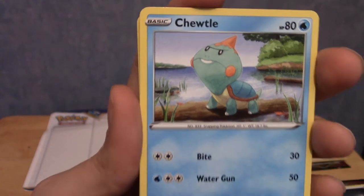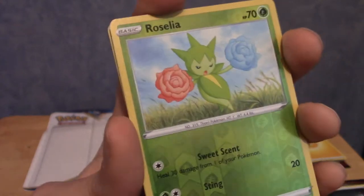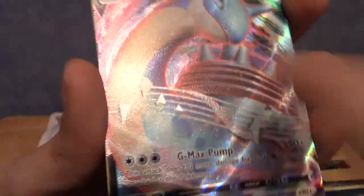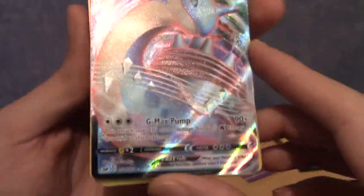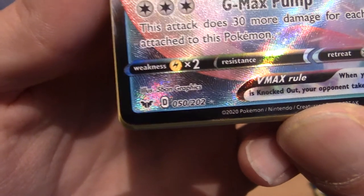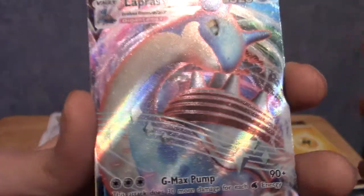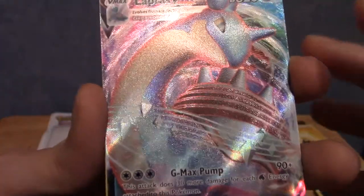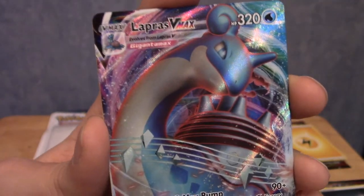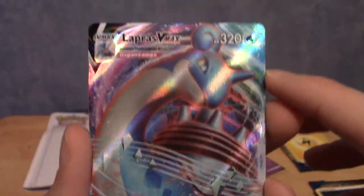We've got everyone's favourite derpy looking thing, Turtonator. I like Druddigon but Turtonator is... We've got a reverse of that same Rosalia. Can we end on something hype? Oh shit, yes - wait, this is textured! What the fuck? I'm checking the number - this is 50 of 202. It has a texture, like you can feel grains, but not in the shape of the image. I forgot Lapras had a G-Max form, but yeah, it does - it's got a mountain temple thing on its back.